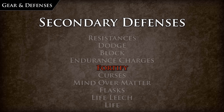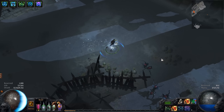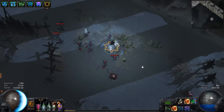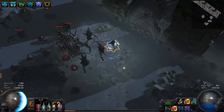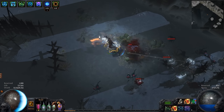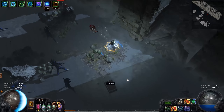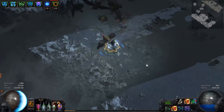Fortify, like endurance charges, is a temporary buff that provides 20% mitigation of all incoming damage, making it one of the most valuable buffs to maintain on any character. Fortify can be acquired via a support on an attack-based skill gem, or by ascendancies like the Champion who has permanent fortify. One of the best ways to keep up fortify is to attach it to an attack-based movement skill — in this way you are consistently hitting enemies while moving from pack to pack.